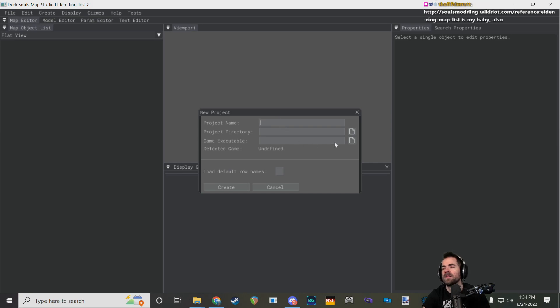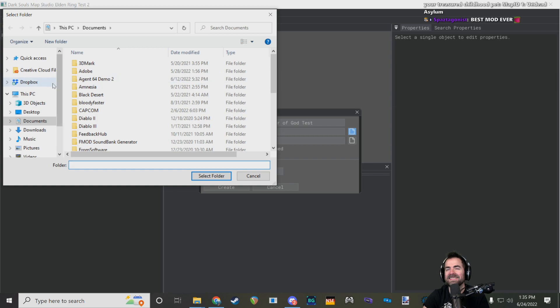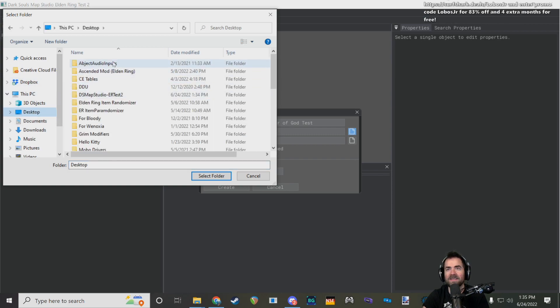Setting up a new project in Map Studio. Let's just call it 'test' — it's going to be more than just Soldier of God by the end. One of the easy things you can do in maps is model replacements as well, which is a big part of Enemy Ring the Ringer.